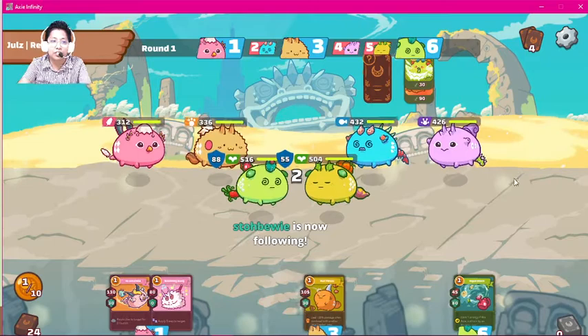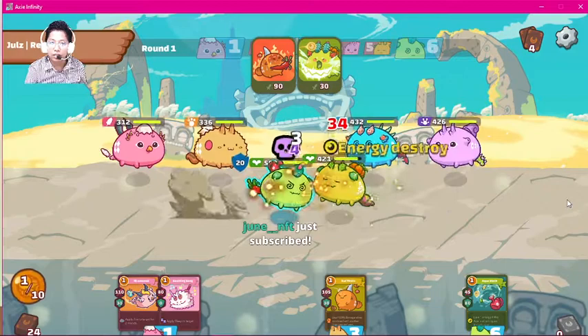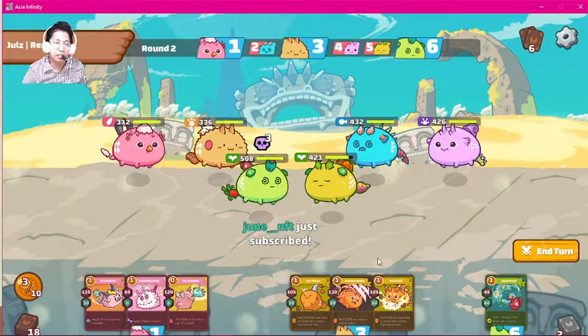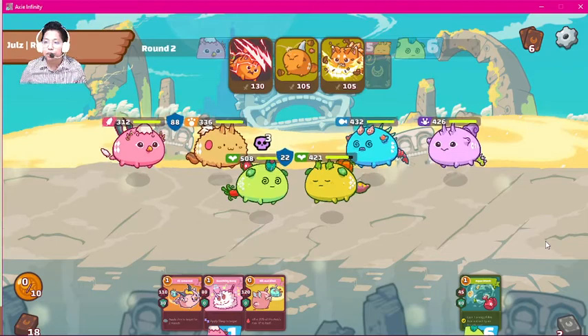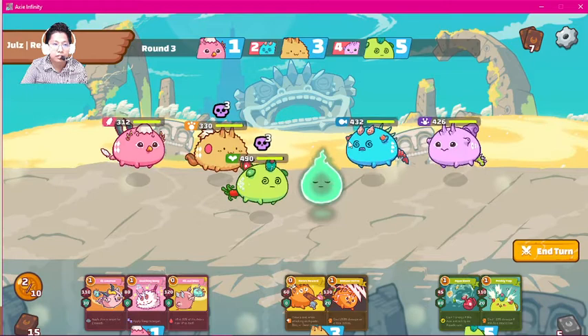Let's just try this. We've got energy, but we're going to take that back. If you've been counting, we've got the card count and the energy count now. And now we draw two beast cards just in time. Now the plant is out of the way.